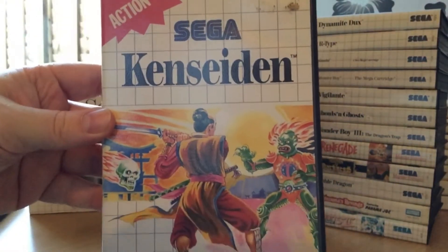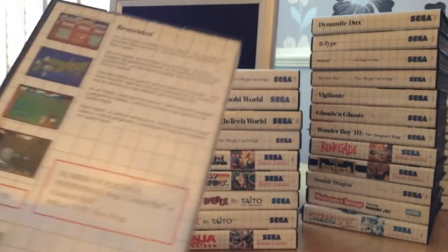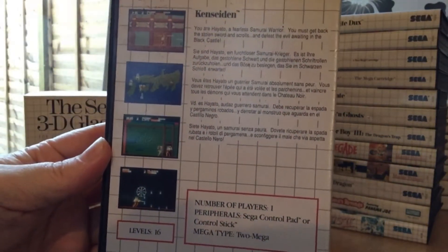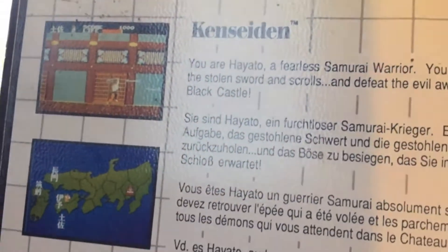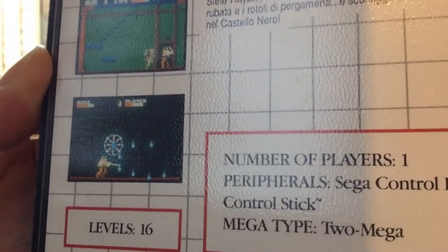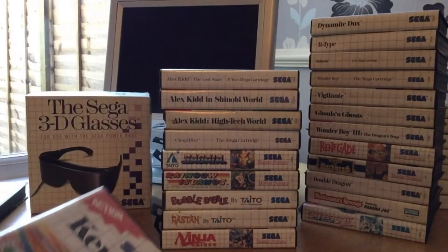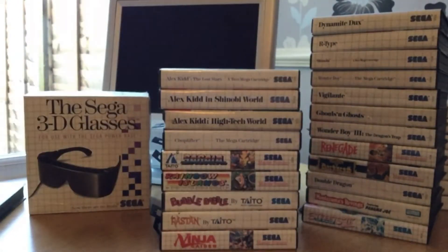Coming on to a really really great action platformer and that's Consendent. A really really great game — I love the setting, I love the Japanese mythology. It's got really really great graphics, brilliantly big sprites for an 8-bit game, and a really nice power-up mechanic. A really great game — I highly recommend it, definitely one to get.